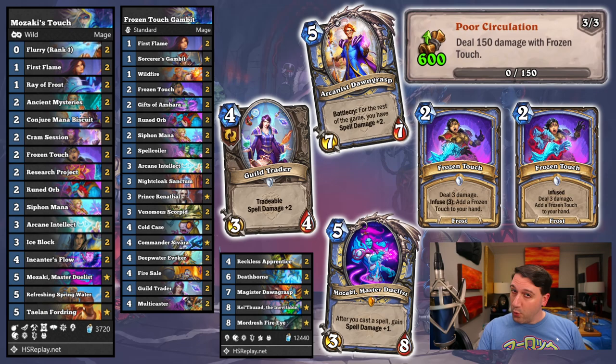Dealing 150 damage with a 3-damage spell would take quite a while to complete if you went at it head on, but you know that's not how we do things here. Quest Mage in Standard felt pretty good with a number of spell generation minions to serve as fodder for infusing Frozen Touch while giving us extra copies of it or whatever spell we needed to advance the quest. The payoff was 2 additional damage per touch to stack alongside Guild Trader's effect. In Wild, a good game with Mozaki will often end with a 1-2 punch of 16 and then 17 damage Frozen Touches. Good luck shattering this one quickly.